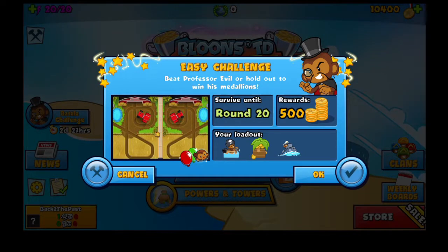Welcome to the new Professor Eva tutorial. In this week's weekend challenge we have boat, farm, and submarine in farmyards.